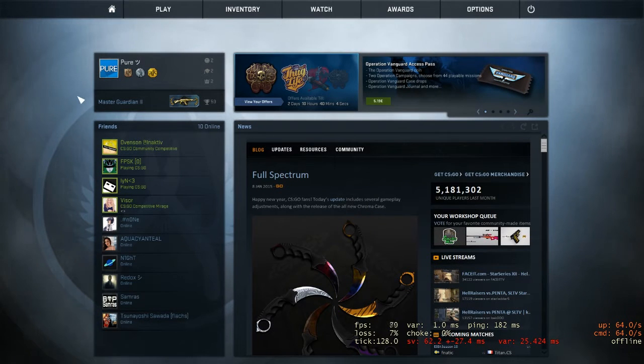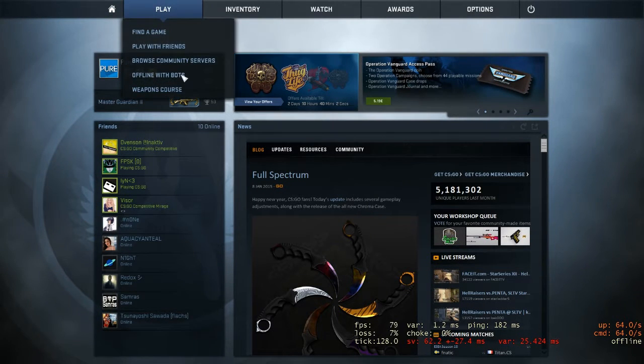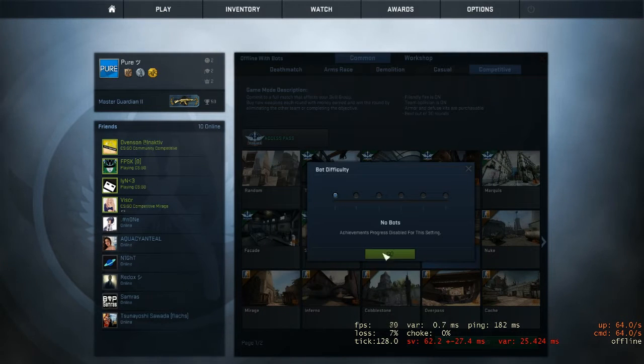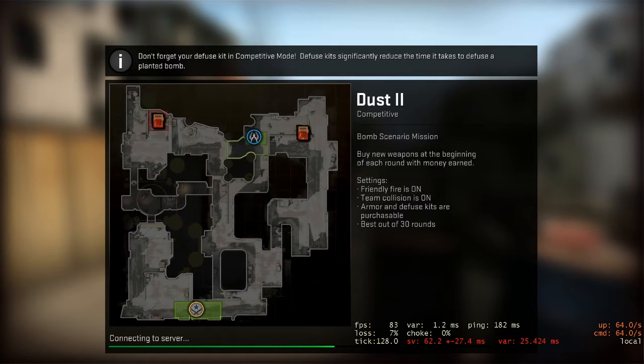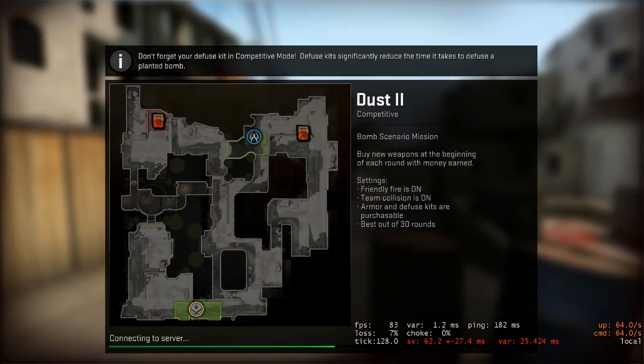Hello guys and welcome to this little video. This is just a quick tutorial on how you can set up a server where you can train flashes, smokes, and things like this. I'm basically gonna set up a server where you can train alone or with your team. This is a server where you just go offline with bots, it's just for you. After that I'm gonna show you how you can play with your team or friends on this server.